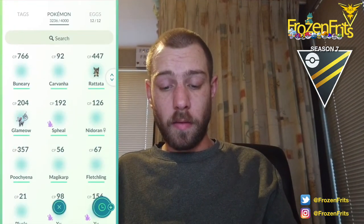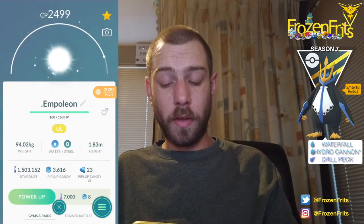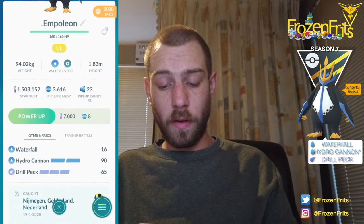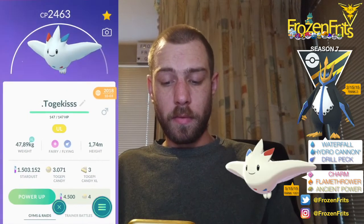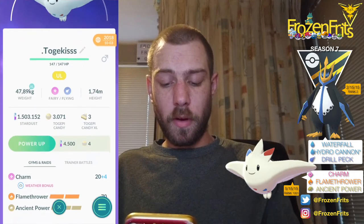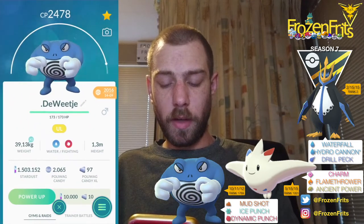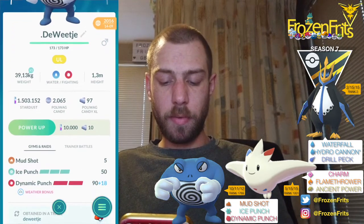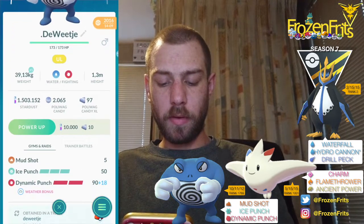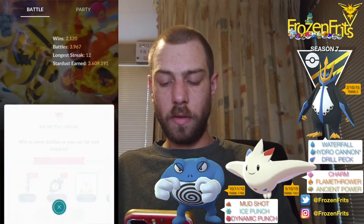Hey there girls and guys, we're gonna do some Ultra League battles today and we're gonna bring a double water team with Empoleon in the lead with Waterfall, Hydro Cannon and Drill Run. And we're gonna bring Togekiss with Charm, Flamethrower and Ancient Power, and we're gonna bring Poliwrath with Mud Shot, Ice Punch and Dynamic Punch. So we're gonna take a look at how that will go.